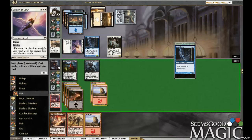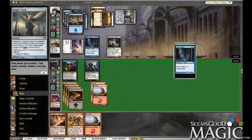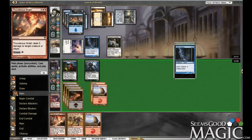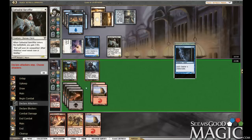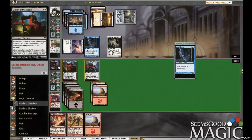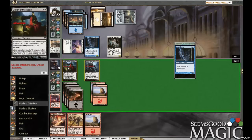So maybe we just want a Thunderous Wrath, the unblockable guy. Attack for five, attack for five. That's an issue. Let's swing for five. We're going to swing for eight; he crack backs for six. Eight — drops him to 14. Next turn: eight, four, eleven. Not enough.